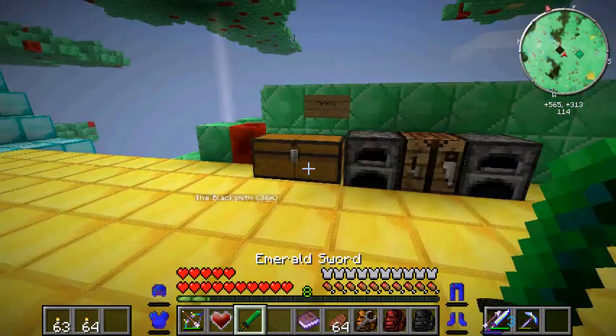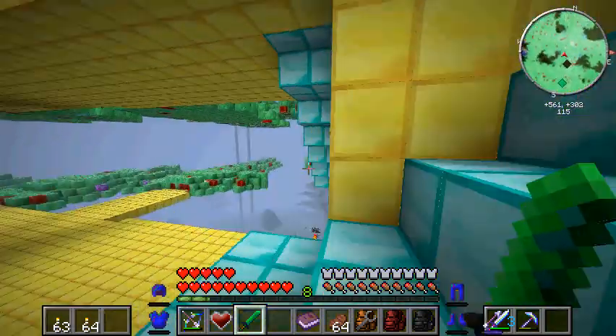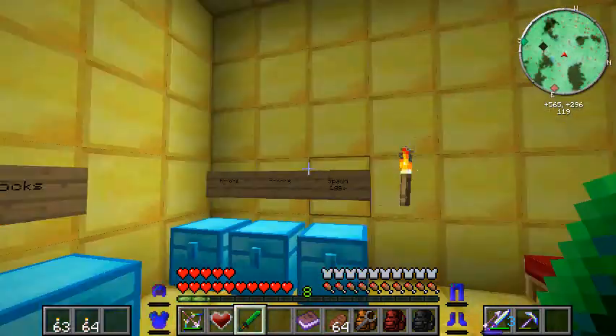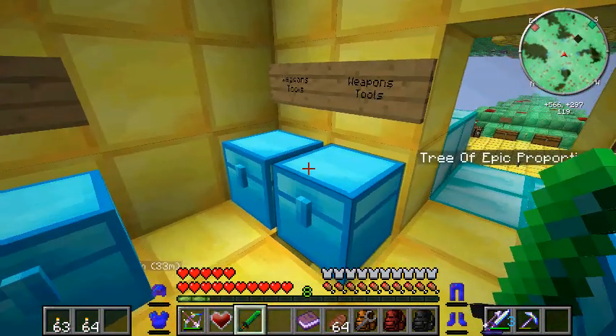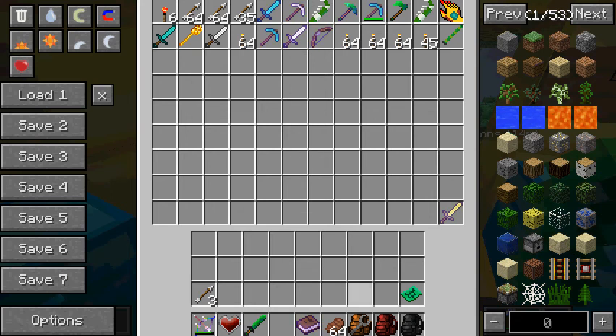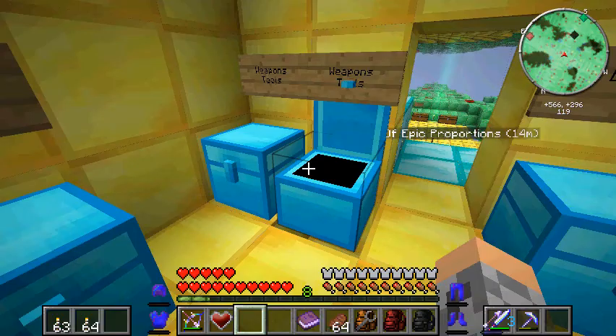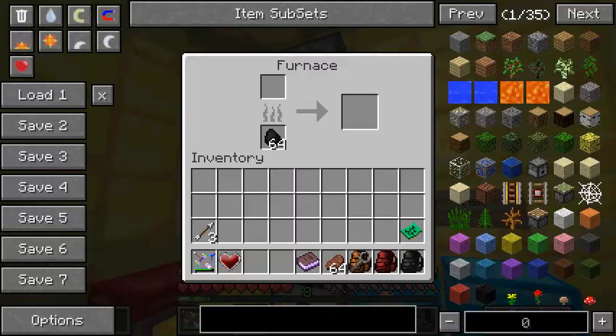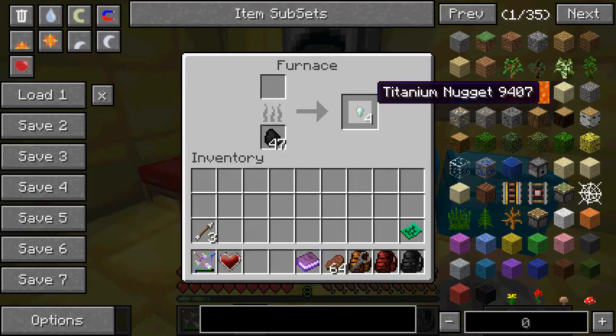I've got an emerald sword — awesome. Despite having all of those experience trees, I am low on levels because I've used it and I've unlocked all the stuff in my fam guide. So I'm not very high level right now. I did a lot of stuff off screen — like, I went mining a lot, got coal to fill all of these.